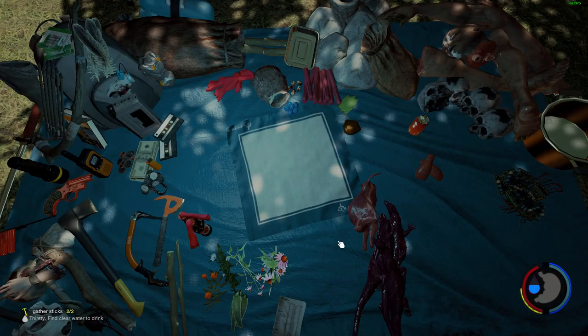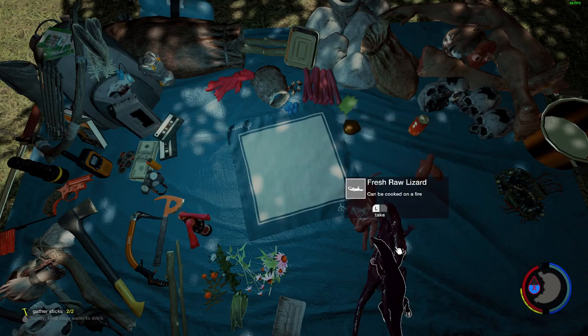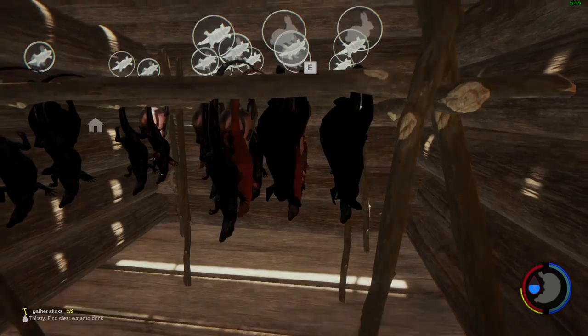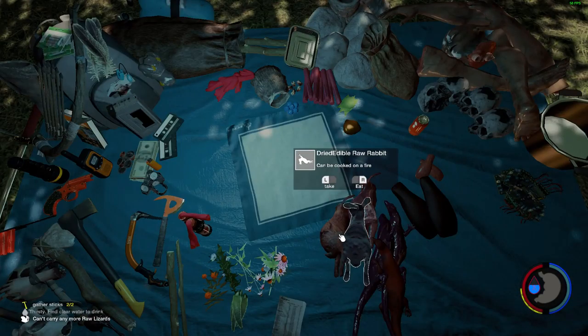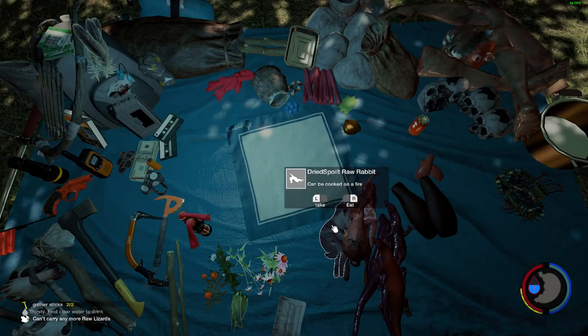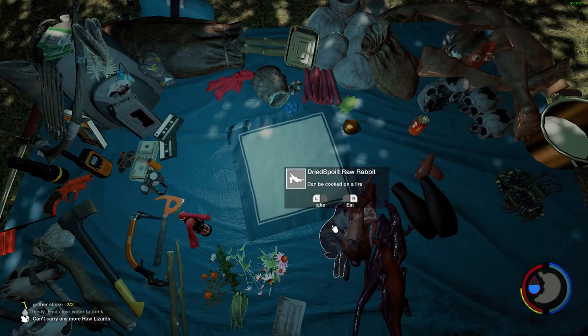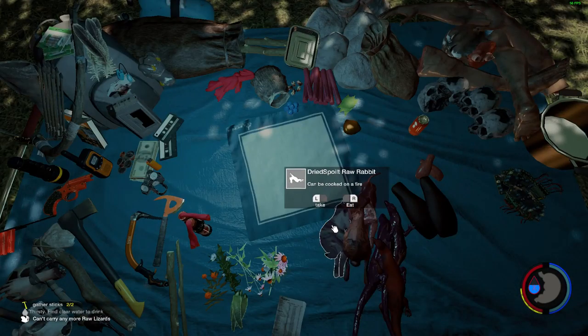Next on the list is dried meat that you can hang. You can now equip it and carry it around in your inventory, so you no longer have to worry about your fresh meat going off — it will last much longer. Just hang the fresh meat on the dry rack and dry it. Nice and simple, people have been asking for this one and the devs delivered.